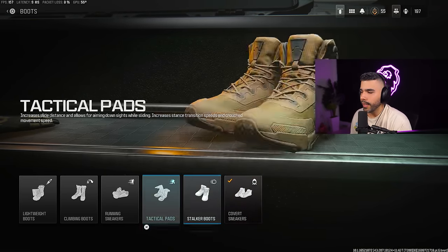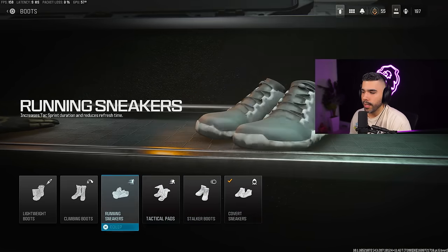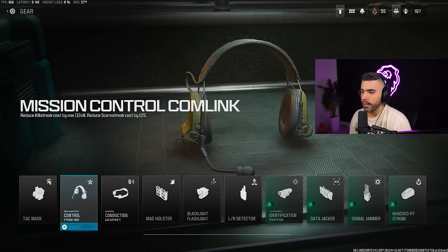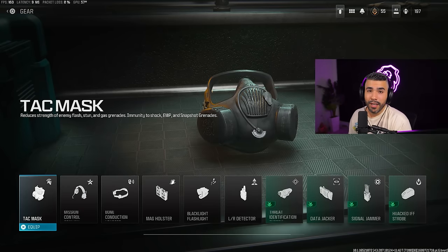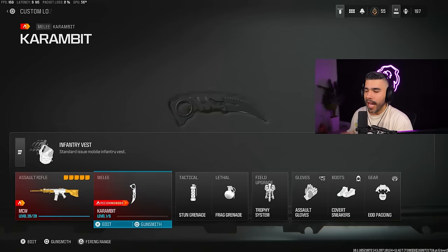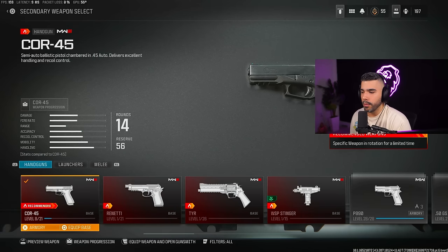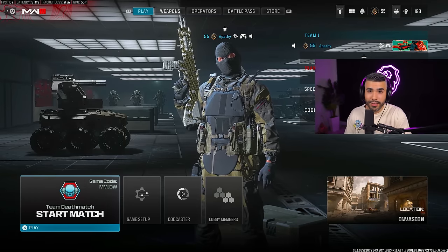For boots, Covert Sneakers are basically dead silence — pretty much a must. Tactical Pads give you a super slide and cancel animations — those are probably the best two options overall. For the gear slot, EOD is usually the way to go since a lot of lethals are banned in competitive, though Attack Mask is also an option to counter stuns and flashes. For a secondary, a knife is the way to go — it'll take you farther and faster. Auto pistols might get patched or banned since they're pretty broken. If you enjoyed this video, drop a like, subscribe, and I'll catch you in the next one.